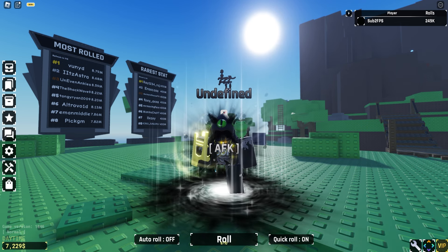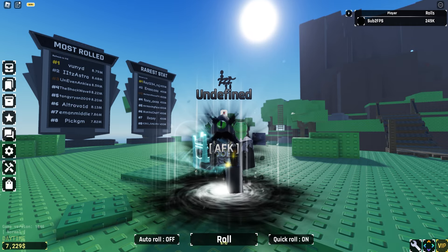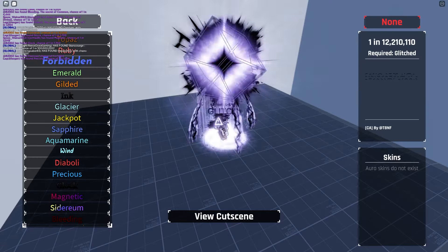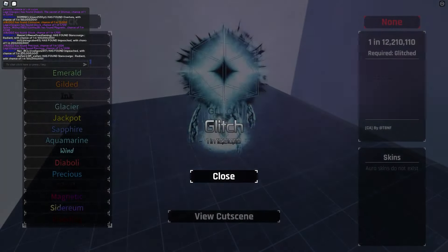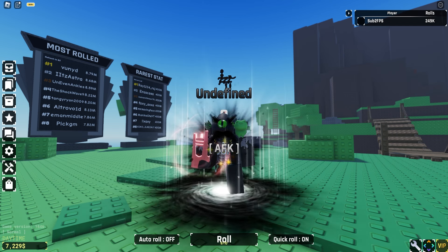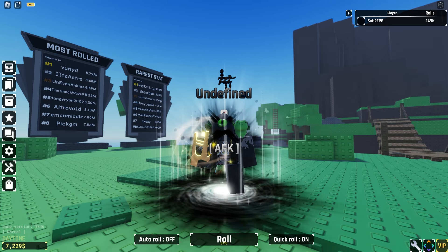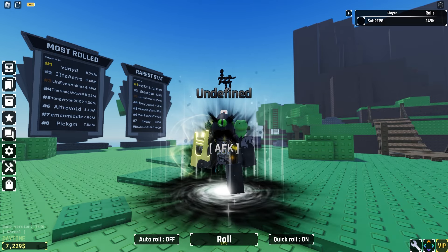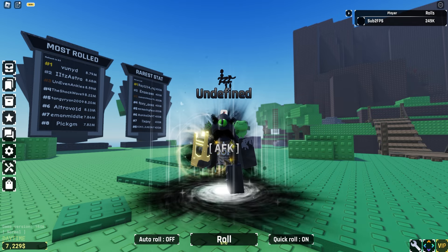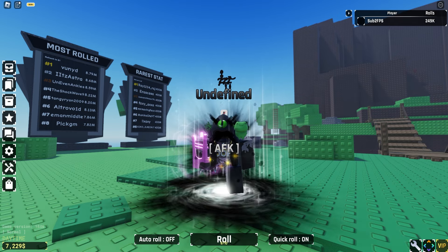I'm going to link this guy's YouTube channel down below if you want to check it out. Glitch also has a new custom animation. This update has 18 new auras: 13 regular auras and 5 mutated auras. There are also reworked auras: bleeding, aquatic flame, and matrix. We do have a few new biomes — I'll showcase some of them like hail and corruption.